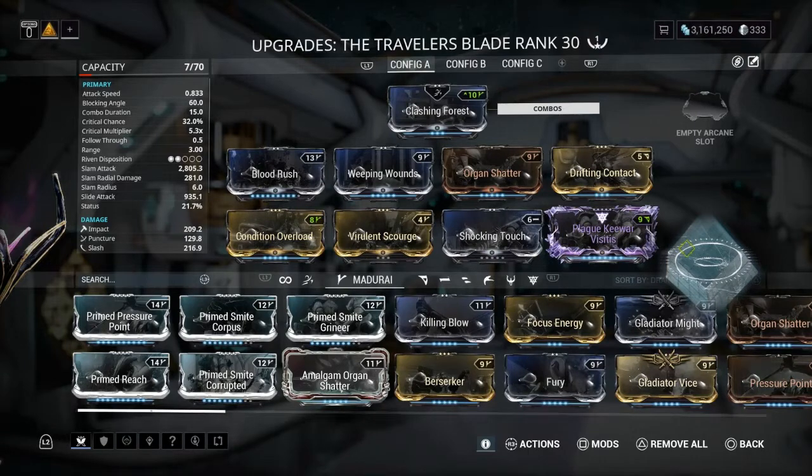The clip you were seeing since the start of the video until now — this was the ribbon setup. We have Clashing Force in the combo slot because it mixes well, gives us more multi-hit, and has a lot of nice combos. We have Blood Rush for the crit chance and Weeping Wounds for the status chance.